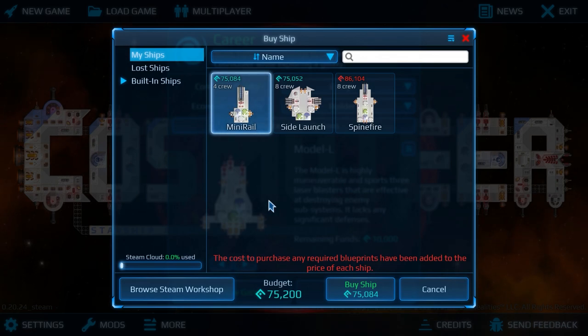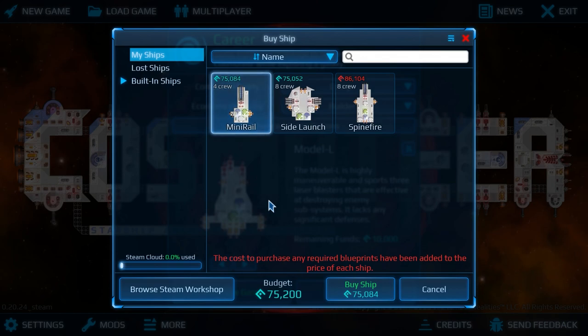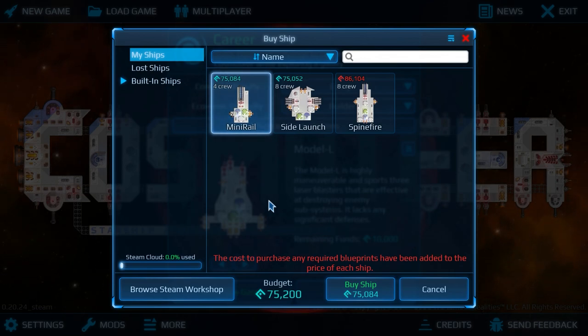Firstly, you can't utilise the railgun's strengths — highly accurate shots, great muzzle velocity, long range — because you don't have a sensor suite. And secondly, you make so many sacrifices to afford that system: limited manoeuvrability, limited armour, no defences to speak of, limited storage. The in-flight entertainment is poor. There's just so many things you sacrifice in order to get that.